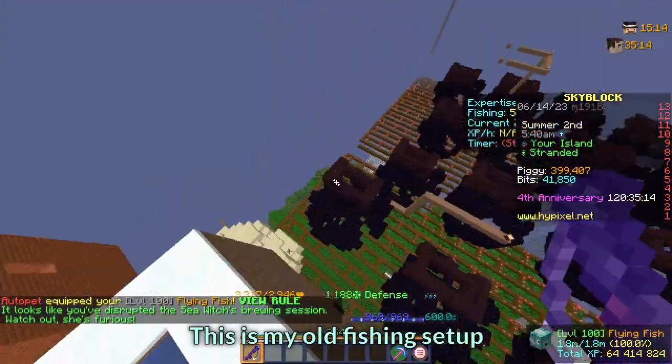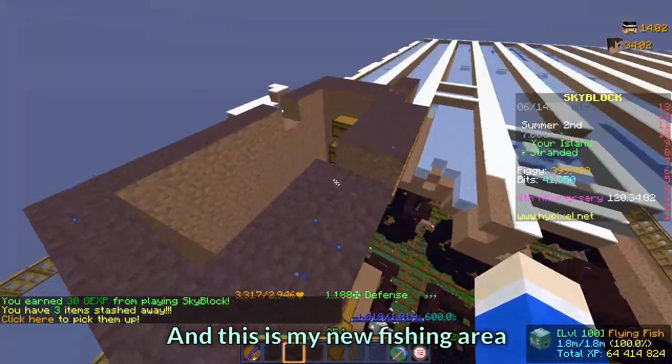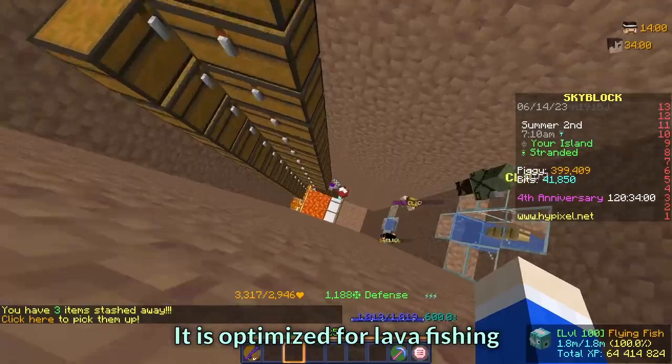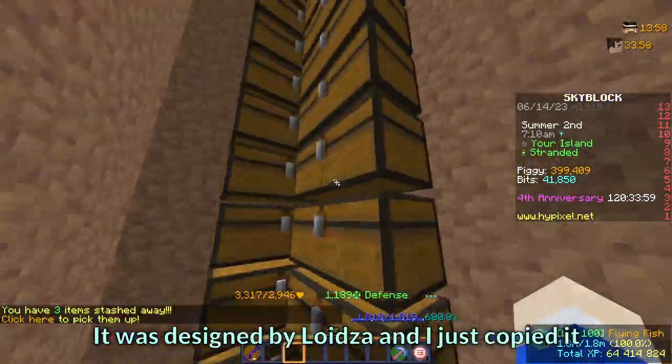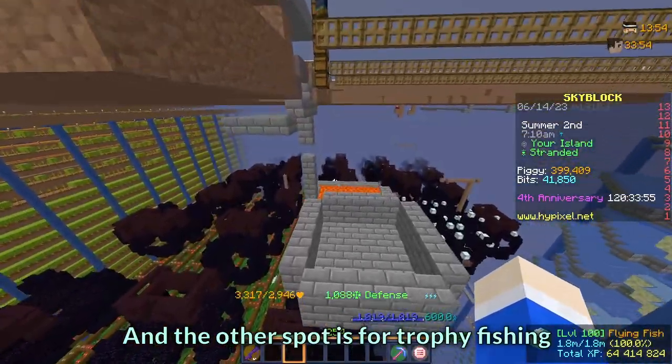This is my old fishing setup. I used it a long time ago before I knew what I was doing. And this is my new fishing area — it is optimized for lava fishing, designed by Loizzer, and I just copied it. The other spot is for trophy fishing.